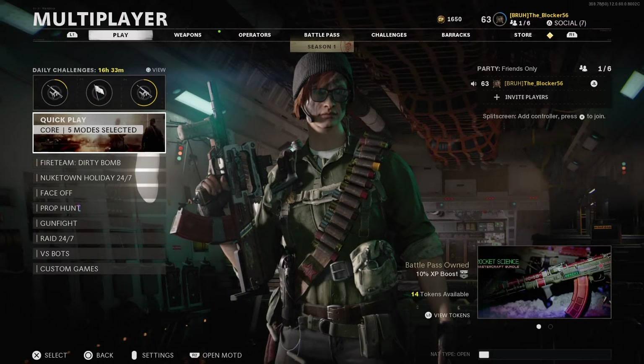When you unlock that handle, you get sprint to fire time and aim walking movement speed, which makes up for the slow movement of having an LMG — it's really noticeable in this game. I'm waiting to unlock it because that 30% aim down sight time is huge for this thing since it's so slow. Right now I've got 10%.